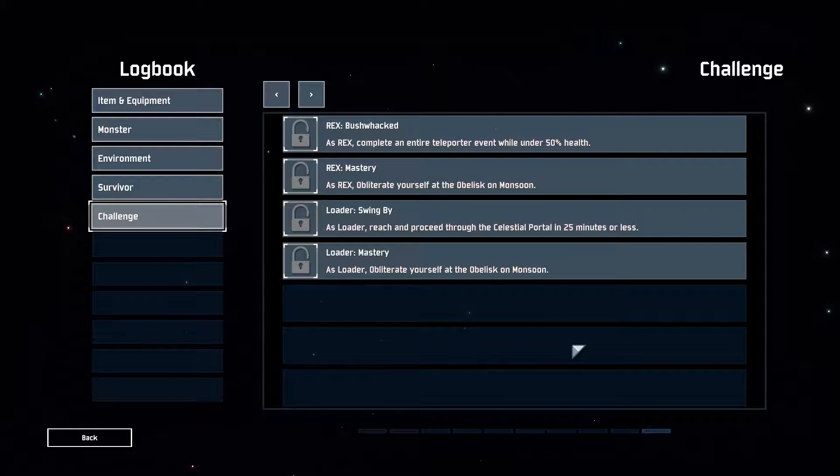Hey everybody, welcome back to Let's Play some more Risk of Rain 2. I'm finally going to give the new character a try - the Loader. I just quickly wanted to see if the challenges for Loader were previously just completely blank, but I guess they must have unlocked as soon as I unlocked the character. I wanted to see if maybe there was a chance I'd unlock one of her new alternate skills just by doing a normal run.